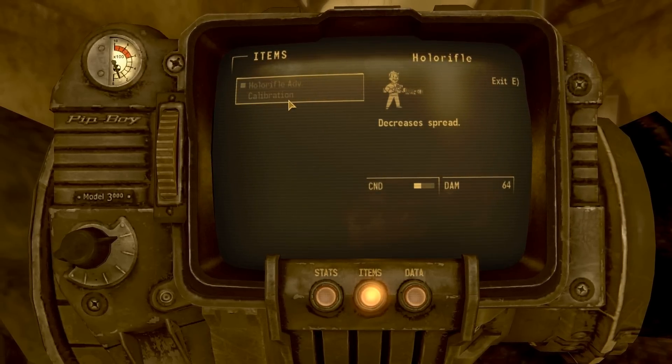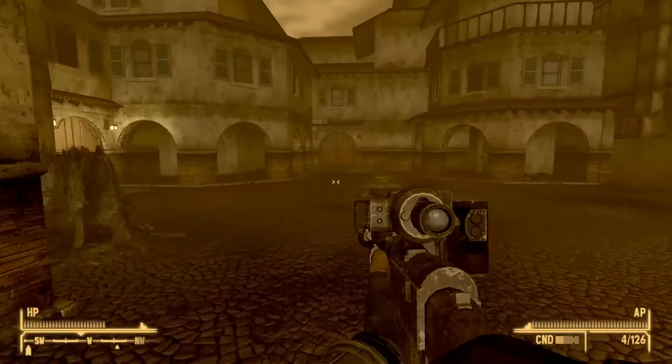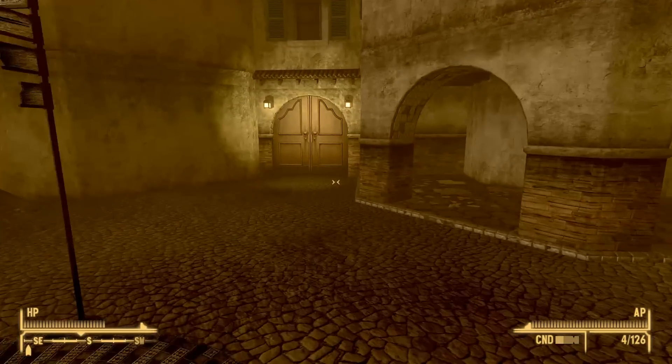Which is great, especially since you don't even have to work to get the gun, because you start off with it when you arrive at the Sierra Madre. However, if an energy gun isn't your style, other guns are available.